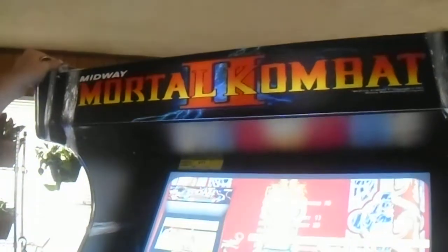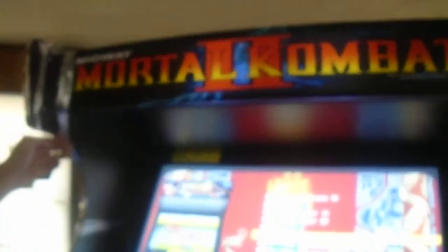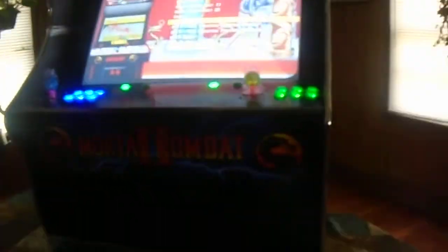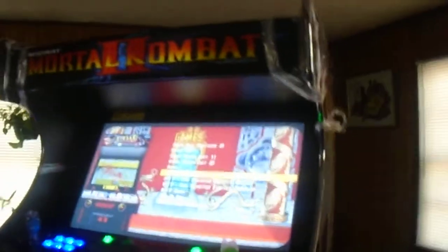This cellophane here, this shrink wrap, is here to protect this molding — which is a chrome molding. It's there to protect it, so that won't be on when you get it. It's a beautiful looking machine. It's got all your classics from back in the day — you name the game, it's going to be there, no doubt.